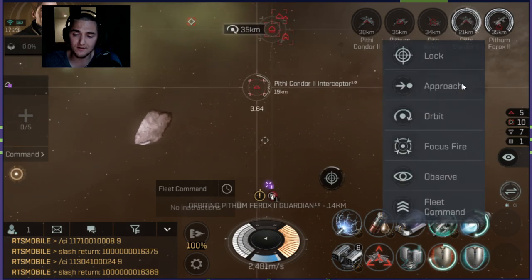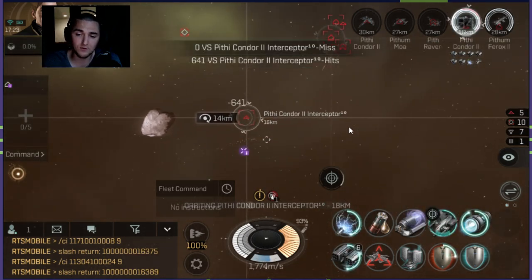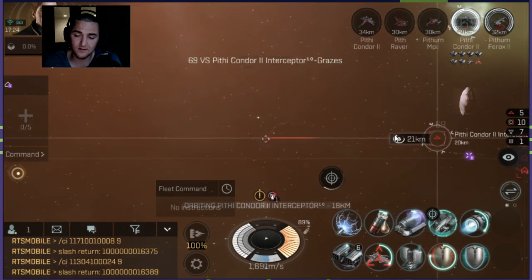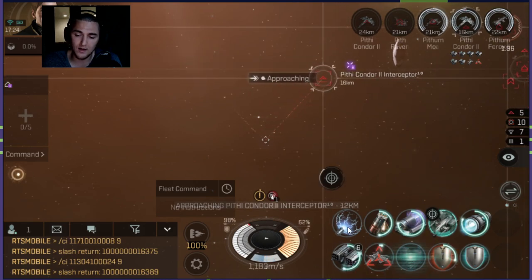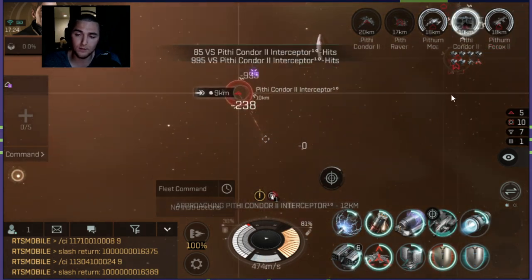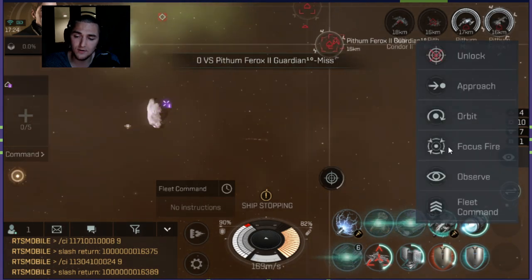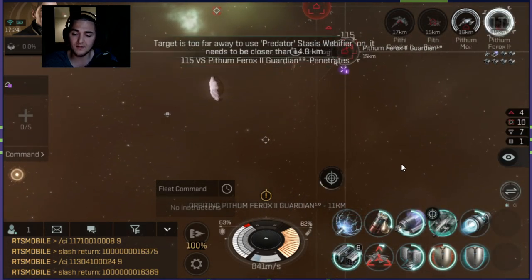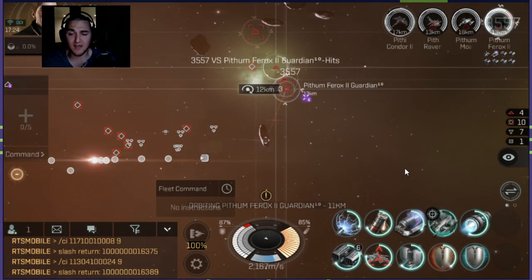Let's just focus on this frigate for a second — I said I was going to be blapping frigates with my torpedoes and there it is. Target painter is up, let me get a little bit closer, approaching at 12. Weapons are now hot — full torpedo burst on this condor. Torpedoes away! We are smashing. That's a close-range frigate fight with torpedoes. I'm going to orbit at 11 here and slowly work my way through everything. 3600 damage — that was a lot!